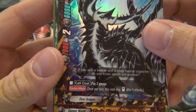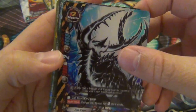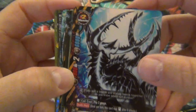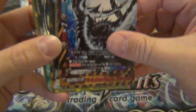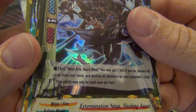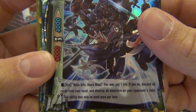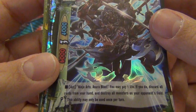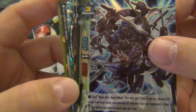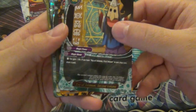Double Rare - pay two gauge, this guy has Double Attack. He's huge, size 2. Looks kind of cool, kind of looks like Echnolia from Fairy Tail - just the color scheme. Another Double Rare - Extermination Ninja, Ninja Arts. Pay one life; if you do, discard all cards from your hand and destroy all monsters on your opponent's field. This ability may only be used once per turn. It's always nice to have a kind of a bomb as a backup in your deck.